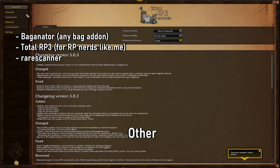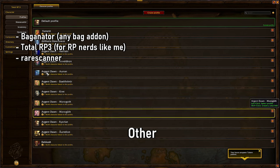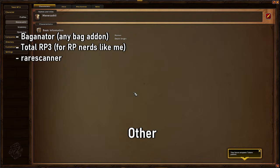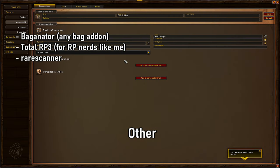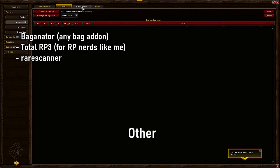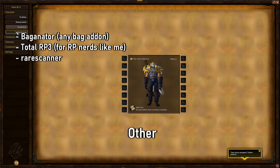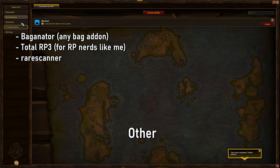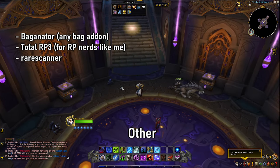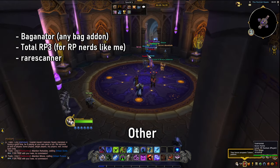Finally, a special mention for my RP players: Total RP 3 is just the best one overall. You can create your character profile and do a ton of changes on it. You can import images, put headings, colors, and do at-a-glance statuses. It is an absolutely amazing add-on for RP purposes. You can use it to roll dice, exchange RP items — there's a ton of really cool stuff you can do with it. It's just really cool from an RP perspective.